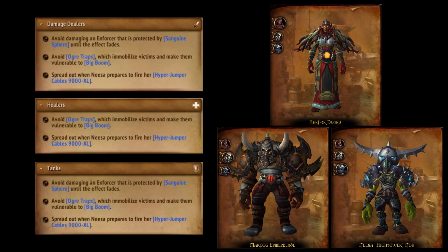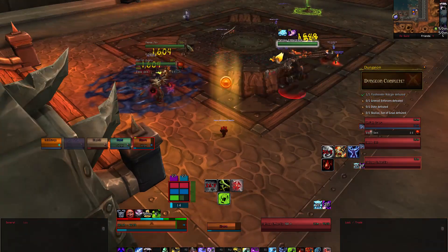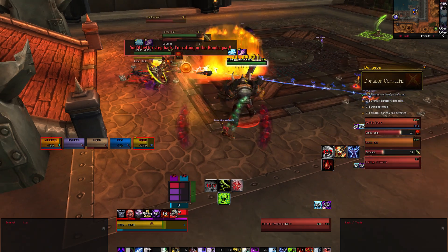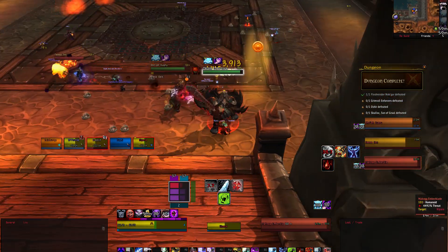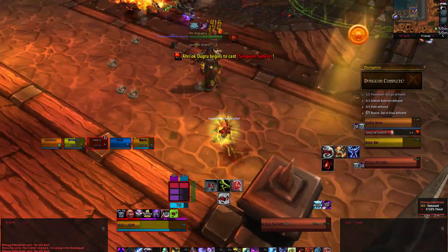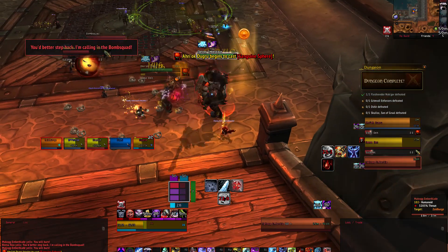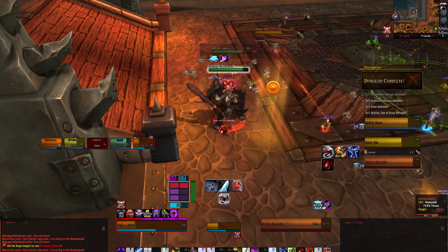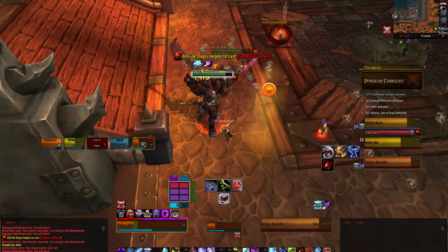The Grim Rail Enforcers are the next boss fight and there are a lot of abilities to watch out for. Arioch Dugru and Nessa Hightower Nox will be your two priorities for this fight. Dugru will cast Blood Bolt continuously throughout the fight - it can be interrupted to better position her or to reduce damage on the tank. Dugru will summon an orb of blood called Sanguine Sphere to protect herself or her most injured ally with a hefty absorb. You will need to stop damage on the shielded target; otherwise when the shield is broken it will trigger a group-wide heal, healing 5% of max health every 1 second for 3 seconds. Dugru will also cast Tainted Blood on a random target, dealing high nature damage over 10 seconds - this cannot be dispelled.